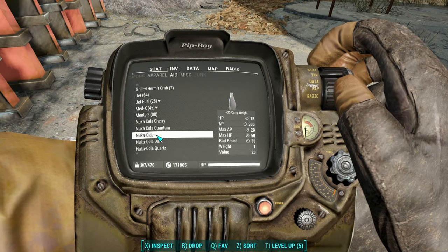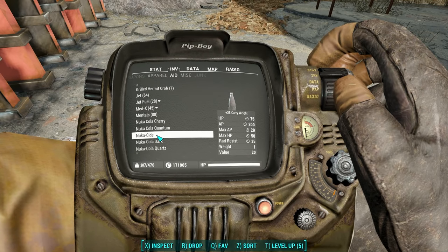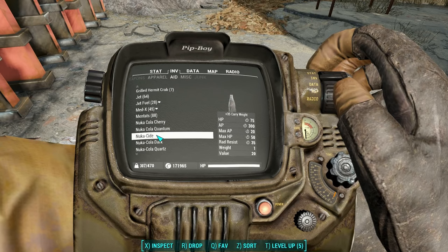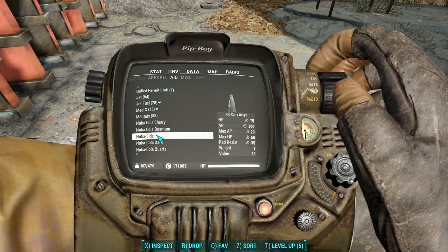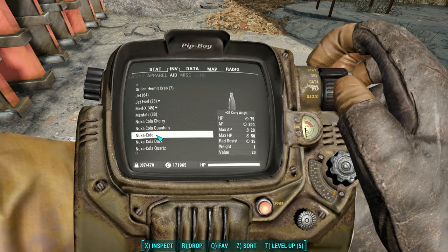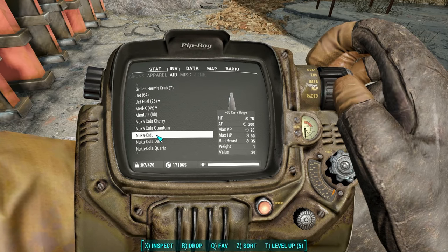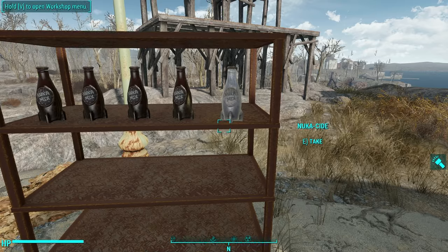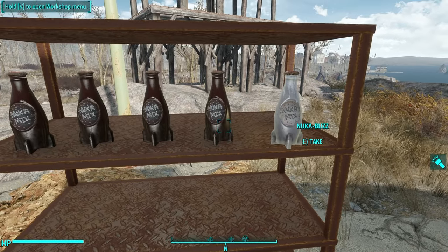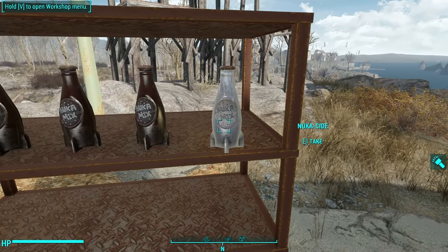Nuka Side gives you plus 35 carry weight — looks like that'll give the Grilled Rad Stag a run for its money. 75 HP over time, 300 AP over time. It also increases your max HP and AP by 50 and 20 respectively, and gives you 35 rad resist. So it's pretty expensive to craft but it pays off. And we finally found one with a unique skin — it's white instead of the dark cola brown.